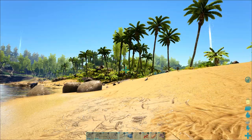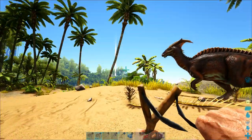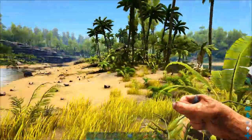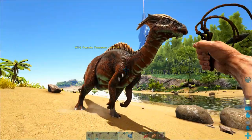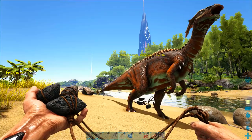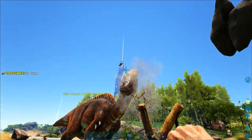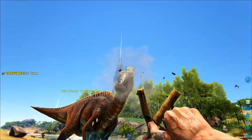This parasaur right here is a higher level than the green one. I'm going to show you how to use the bola on it. You can hold down the right trigger and it'll start swinging around, but if you want to avoid throwing it you have to pull out another weapon before you let go of that trigger, because it's going to fly as soon as you let go. Now this parasaur is freaking out and trying to run but we're just going to attack it.